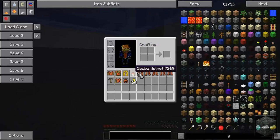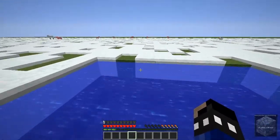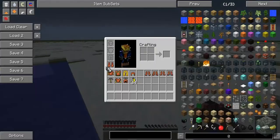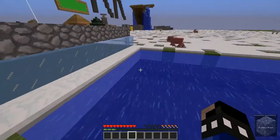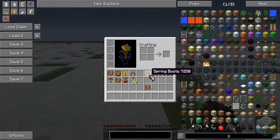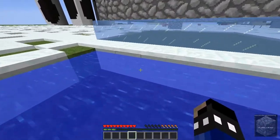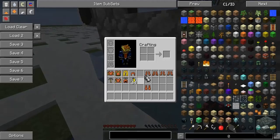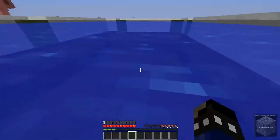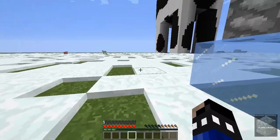Then we also have the flippers, which are for the boots. With these you can swim really quickly in the water — as you can see, I'm going really fast. Let's take out the flippers and check it out. Yeah, it's pretty slow without them. It's not anywhere near as quick as with the flippers. So let's wear the flippers now — look at the speed! It's like I'm on a surfboard. Pretty sick.